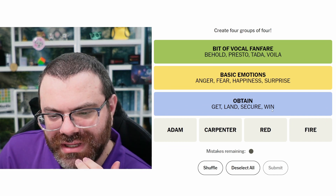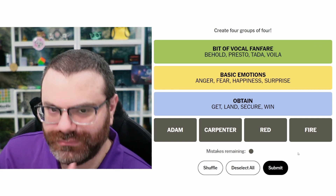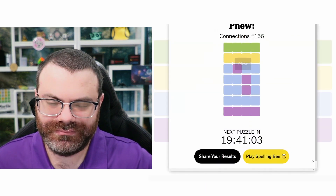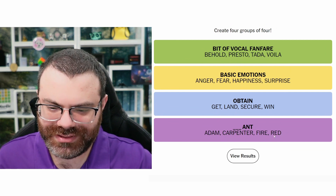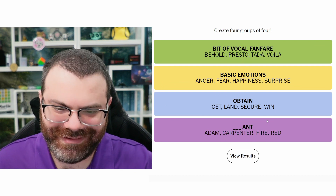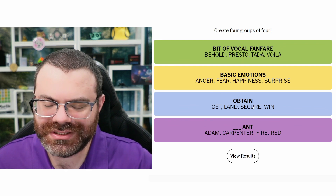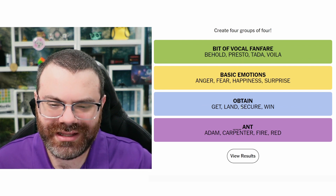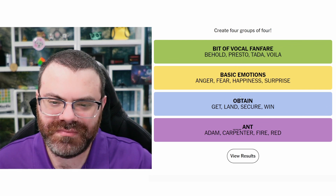What are these though? Adam, Carpenter, Red, and Fire. No clue. Ant! Adam Ant, Carpenter Ant, Fire Ant, Red Ant - okay, so these are actual kinds of ants, and then there's Adam Ant the musician. I approached this completely wrong but somehow still won - that happens sometimes. I've been figuring out how to logic my way through categories. I'm not sure if that's a real win or a fake win, but it told me I won.